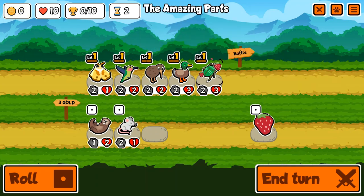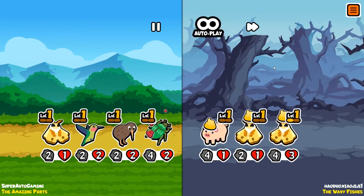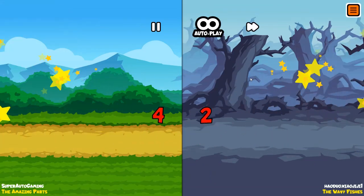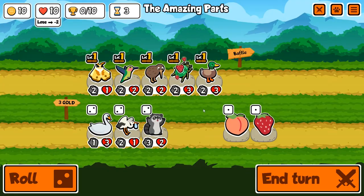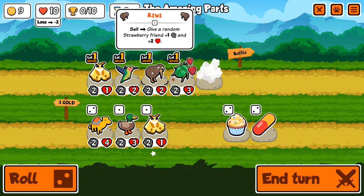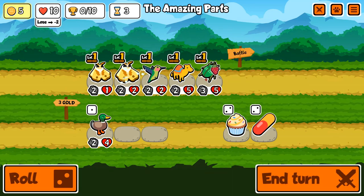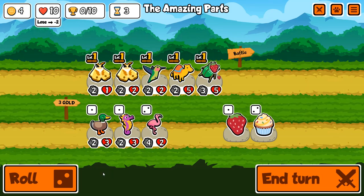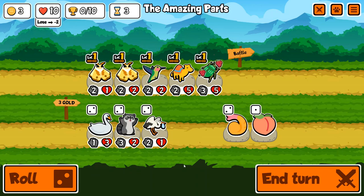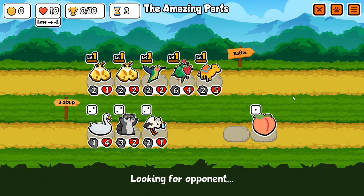This unit looks super cool. What Emperor Tamarin does is when you sell it, it gives 50% of its stats to the left-most minion in the shop. It sounds underwhelming, but it goes up to 100% and 150% at levels two and three. So if you get a 10/10 Tamarin at level three and sell it, it gives 15/15 to the left-most unit.